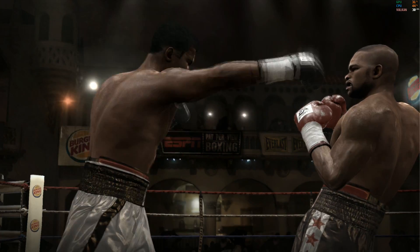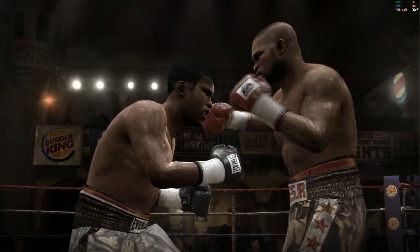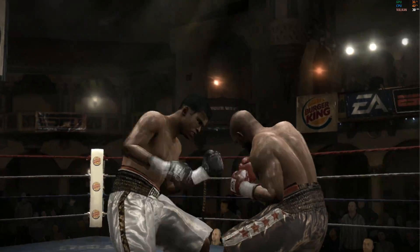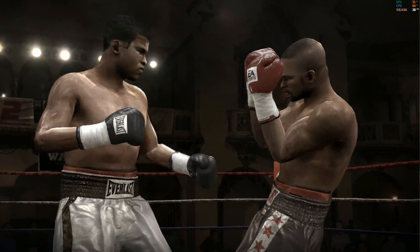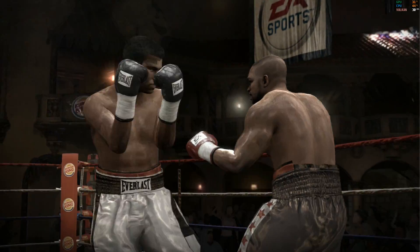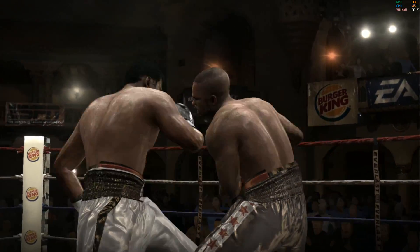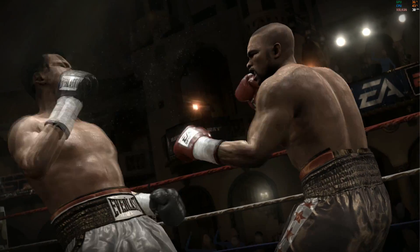Painful hook looks to shake up his opponent. Left uppercut finds its home. He's got the speed, and he definitely knows it. Jones Jr. is hurt by that hook. If you're going to come straight forward, he'll step back and counter. Nice, fast combination for Ali.